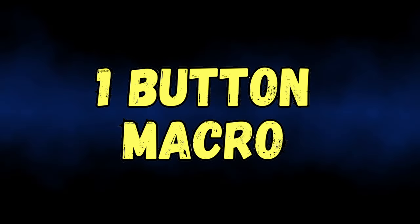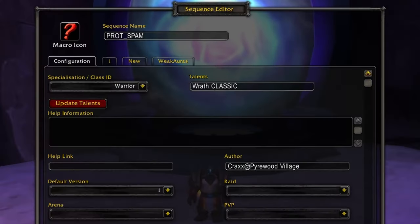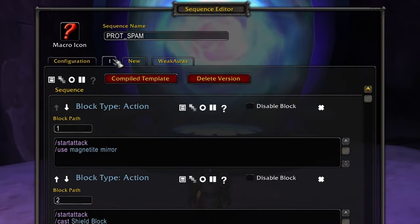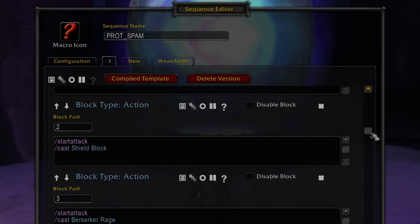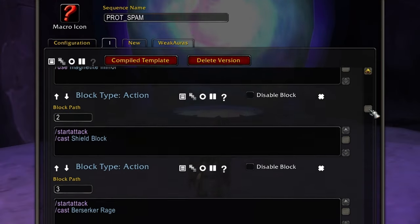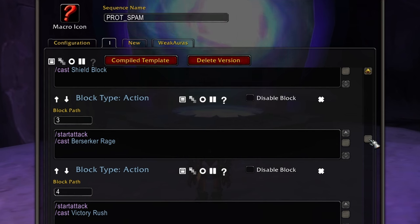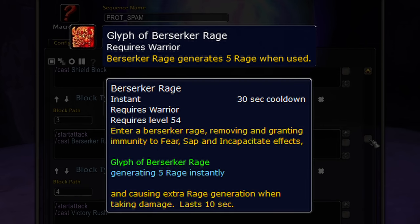Now we're ready for the one-button macro — using the GSE addon again. I've got two usable trinkets so I've put the one with the shortest cooldown into my macro. The first skill on the list is Shield Block, which increases our chance to block by 25%. The second skill is Berserker Rage, which is absolutely brilliant for rage generation especially with the glyph — it also gives immunity to movement-impairing effects, and like Shield Block has a 10-second uptime on a 30-second cooldown.